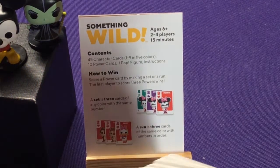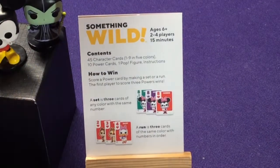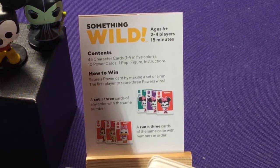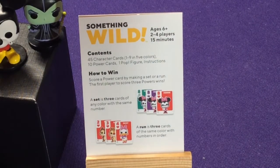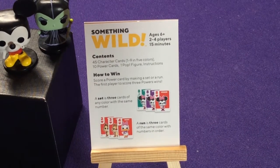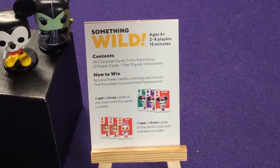How to win: score a power card by making a set or a run. The first player to score three power cards wins. A set is three cards of any color with the same number — so as long as I play a six, a six, and a six, I play three Goofies, I got a set. A run is three cards of the same color in number order, so I'd have to play six, seven, eight in a row. Getting a set is a little bit easier because they can be all different colors. Getting a run is a little bit harder because they have to be in numerical order as well as the same color.